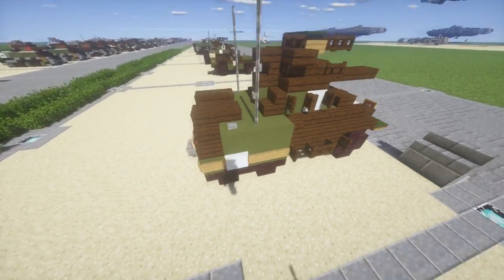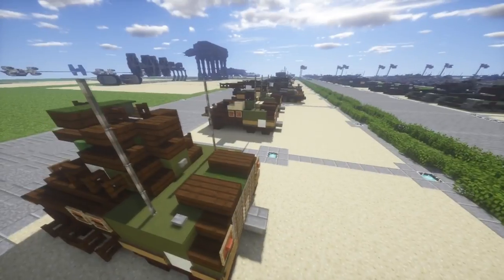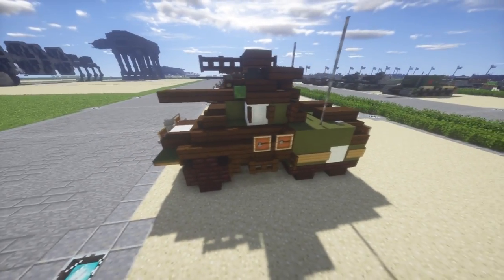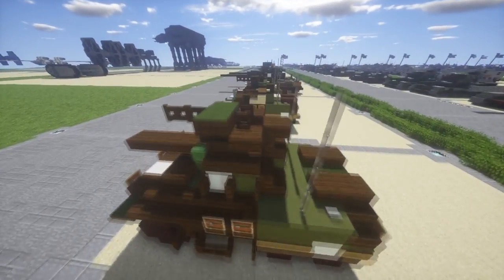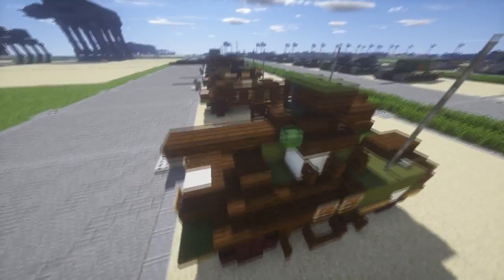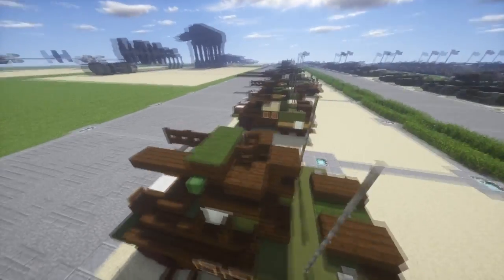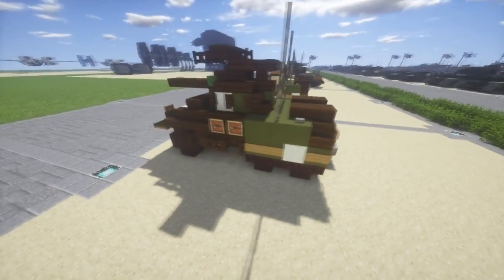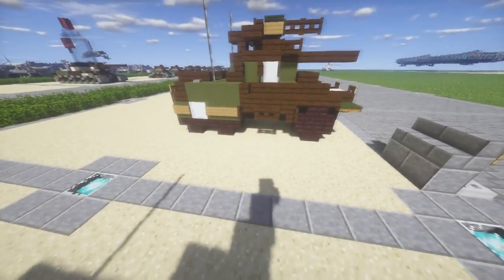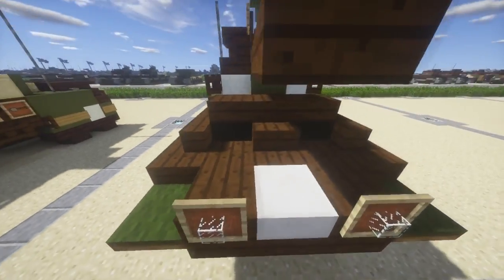The M8 is pretty much based off of the same design as the M20 — or the M20 is based off the design for the M8, however you want to look at it. It's built upon the same chassis and everything like that. The only difference is that the M8 actually has a turret on it with a 37mm gun and it also has a 7.62 coaxial gun on that turret. Other than that they're very similar vehicles, and I love the way the M8 Greyhound came out.